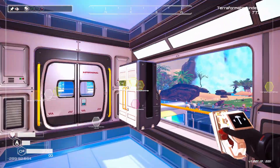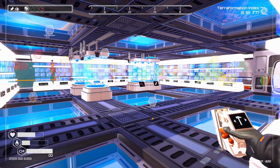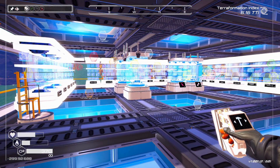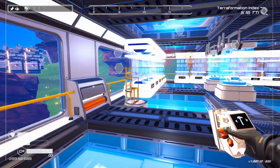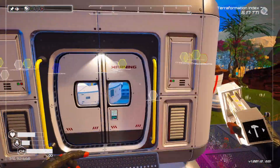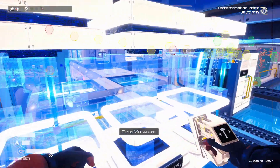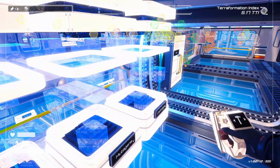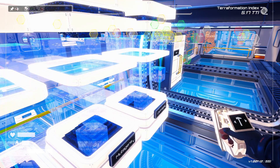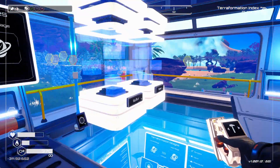Just to give you a quick tour before we actually end things, this is our warehouse. It's a 3x3 room type that you can unlock via the trade ship. And then this is the rest of our base. On the second floor here we've got like this lab area. These are our Tier 2 storage containers that you can get once you purchase the blueprint from the Tech Rocket or the Trade Rocket.